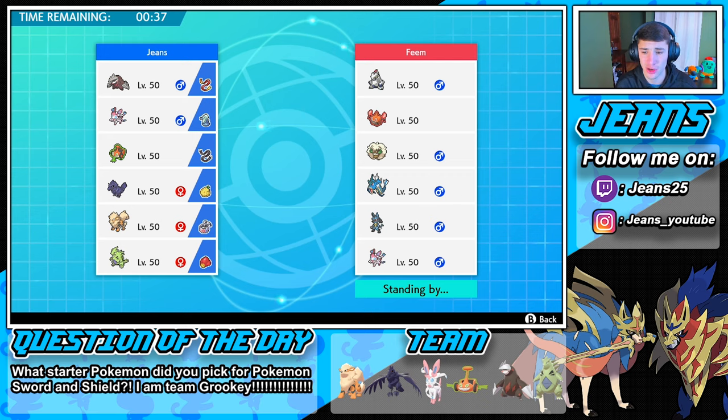I say we do it — we will outspeed and can go for Max Rockfall right off the bat, take out Gyarados if he leads it. We'll lead Tyranitar and Excadrill, then bring Sylveon and Arcanine in the back.